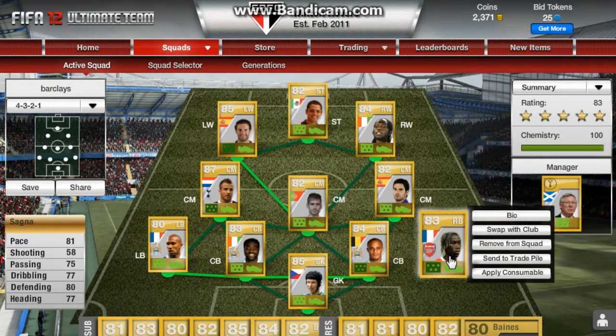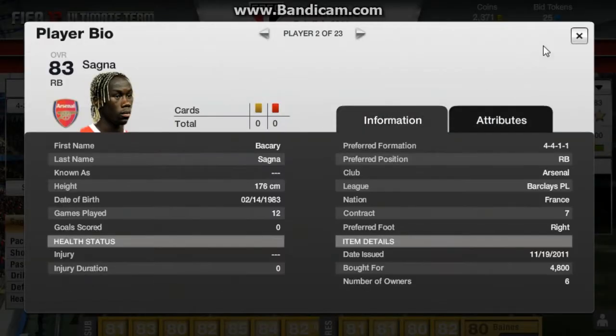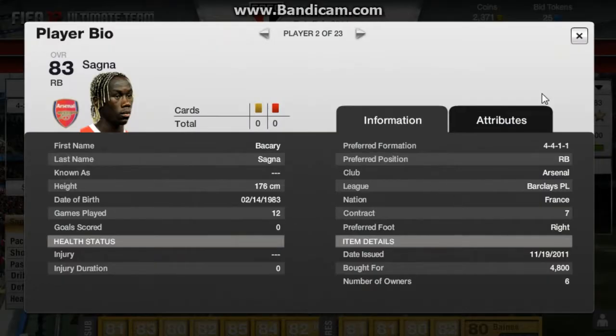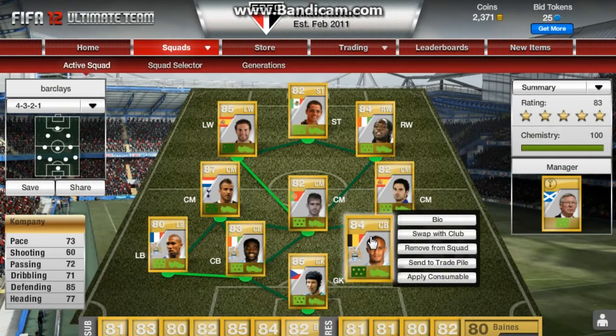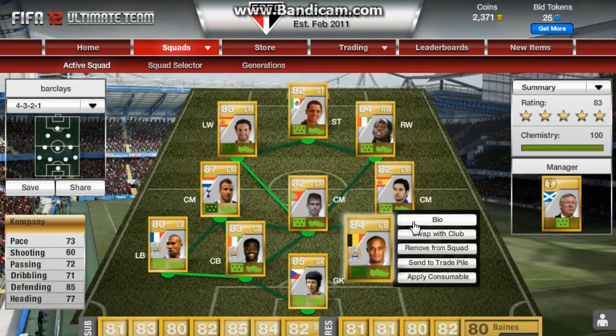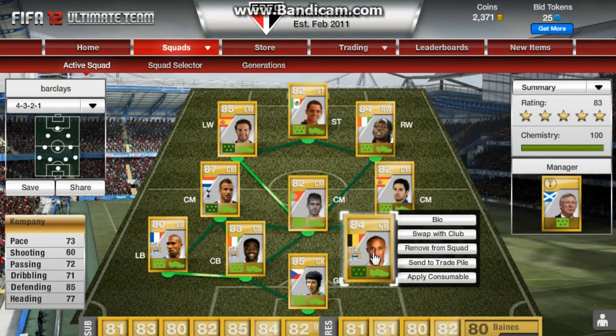I've got Bakri Sanya at right back — he cost me £4,500. I think he's fine for me in a 4-4-1-1. Then yesterday I got Vincent Kompany for centre back. He's a great centre back and he's got 73 pace.